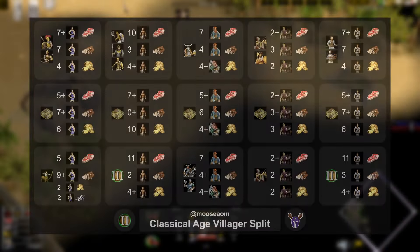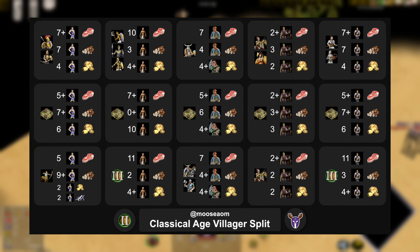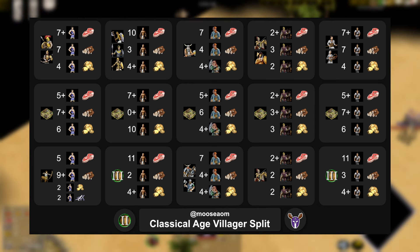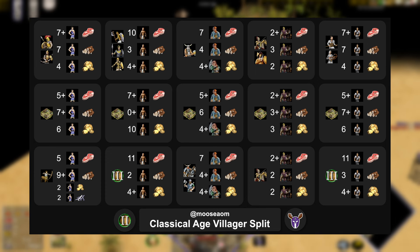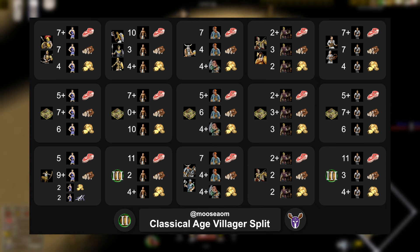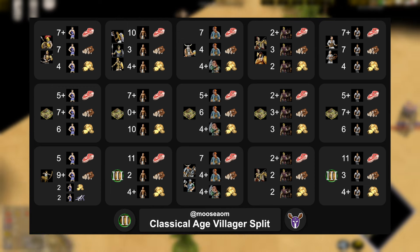I've mentioned throughout the video that you'll need to split your villagers up after you click up to the Classical Age. This is just a quick guide for three Classical Age splits for each of the civs. For example, if you wanted to go for a second town center as the Greek player, you would want five on food, seven on wood, six on gold. The plus there is for when you build your town centers — where do you want the extra resources to go? Because you have two town centers, you'd be moving them onto food and wood for the new villagers. If you have any extra villagers because of a late advance time, you could also put them on the pluses.